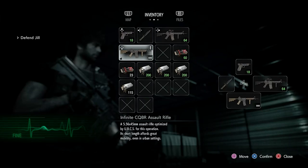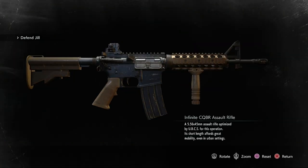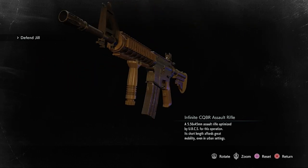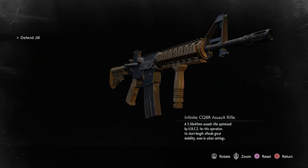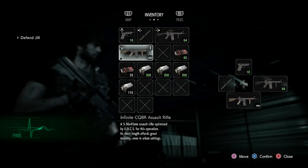Now for the next and last Assault Rifle — the Infinite CQBR Assault Rifle. This is literally the same exact Assault Rifle other than it's Infinite. It has gold plating on it and doesn't have custom parts that could be attached to it. The description is exactly the same, but it does have a slightly different look.